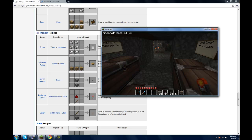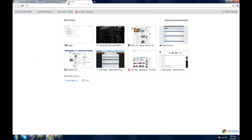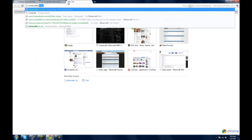The first thing we're going to have to go over is crafting. I've already gone here — it's minecraftwiki.net/crafting. Basically if you type in Minecraft wiki and then press tab, then type in crafting, you can get here.